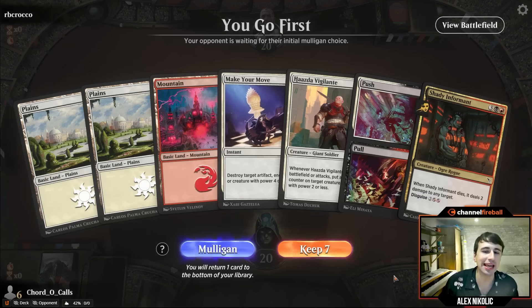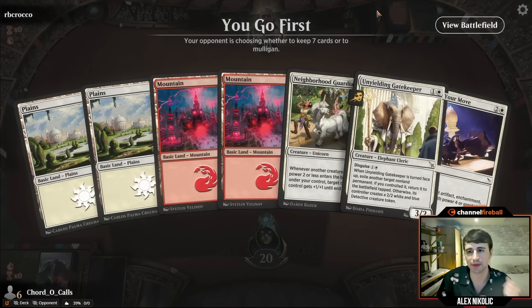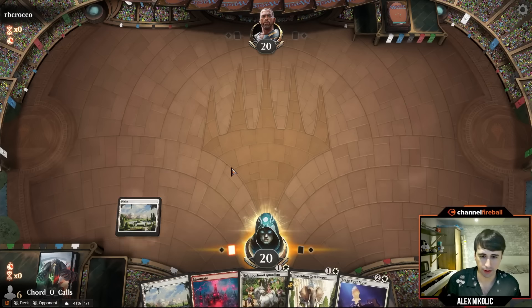Our first opening hand has a lot of our filler cards — I should probably mulligan this one. I'm on the play which makes me want to mulligan a little bit less because you don't get the extra card, but this is a deck where I have enough two-drops that I think I'll see one when I mulligan to six. These are our crappier cards, so we'll mull. We get a much better hand and keep it, putting back a mountain.